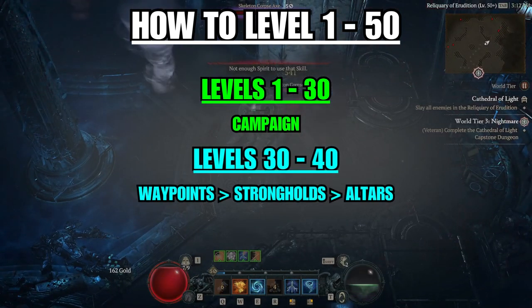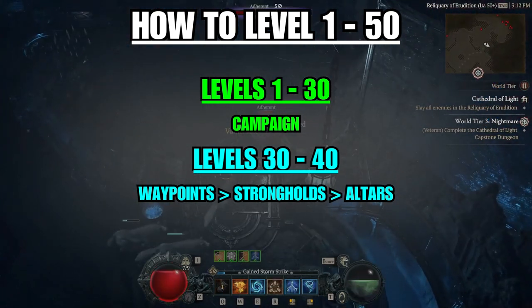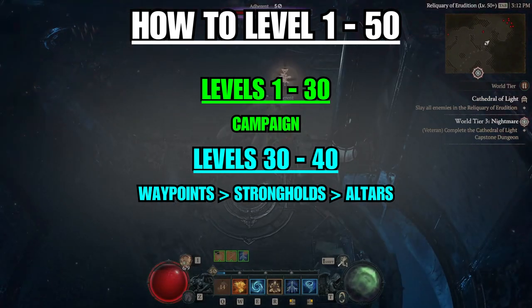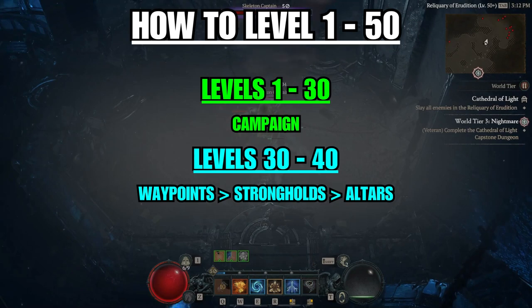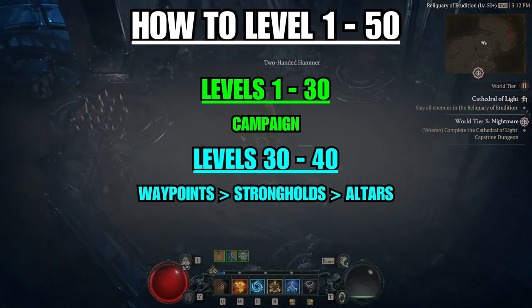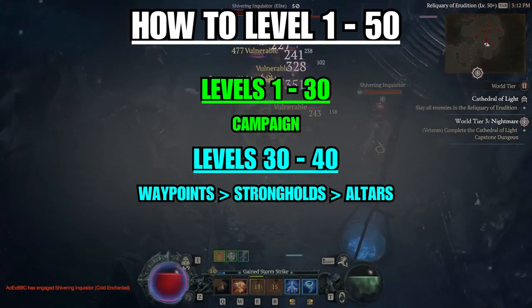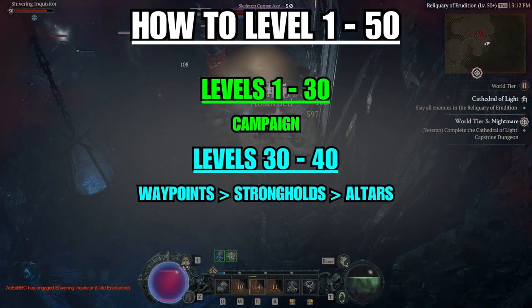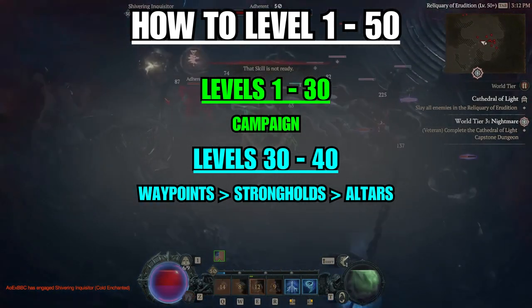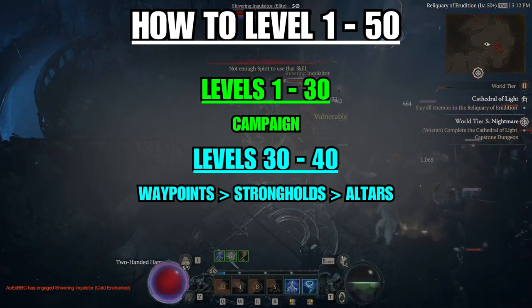From levels 30 to 40, get on your mount and start exploring — unlock all the waypoints, complete all the strongholds, and touch all the Altars of Lilith. We do these tasks not only to level up but to get Renown 3 in all regions. It seems like a lot of work, but you only have to farm Renown on one character because all benefits apply to all future characters for that season.